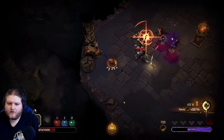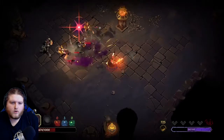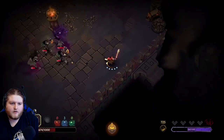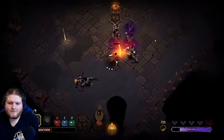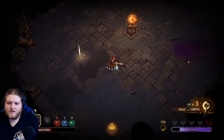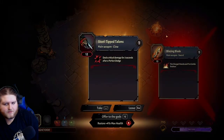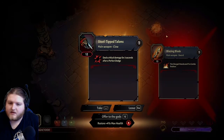I'm trying to get rid of the range guys first. Okay, stamina - come on! Boom, boom. It's like it turns into a blunderbuss. There we go. A steel-tipped talon - deals critical damage for three seconds after a perfect dodge. I think I'll die if I take that, so I'm going to offer it to the gods.